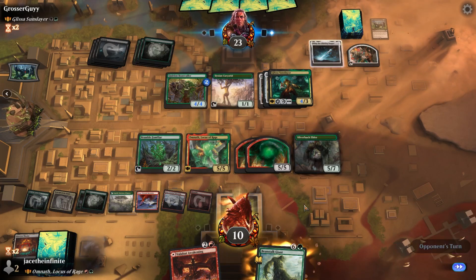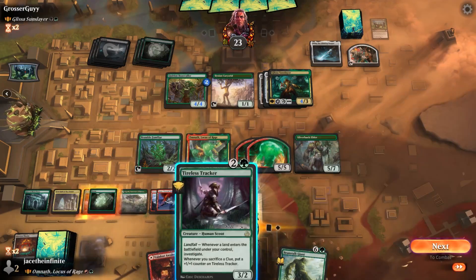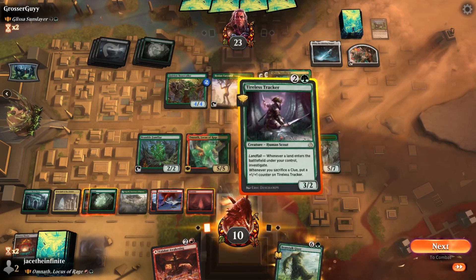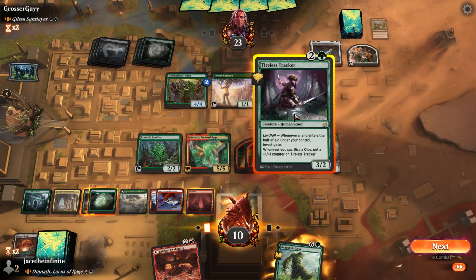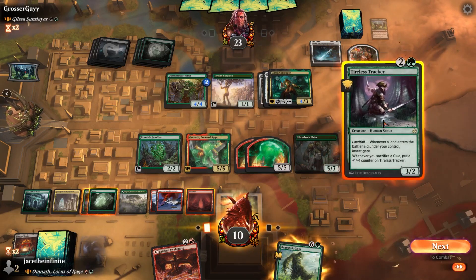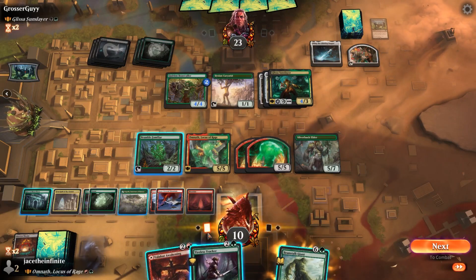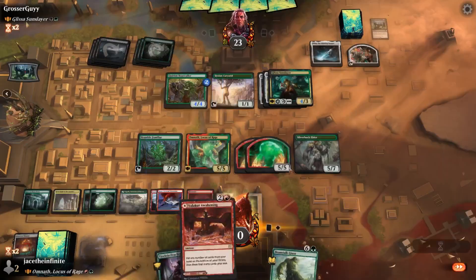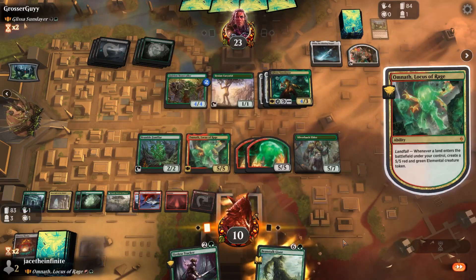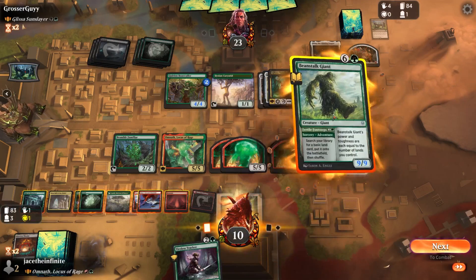My turn. Tireless Tracker — if I do that I have one, two, three, four, five, six total. Only six total — wouldn't be enough. Let's just put this out there. Go ahead and do a little bit of landfall here, landfall on my hand — let's go. Straight to the moon.